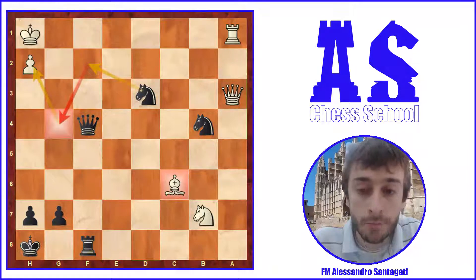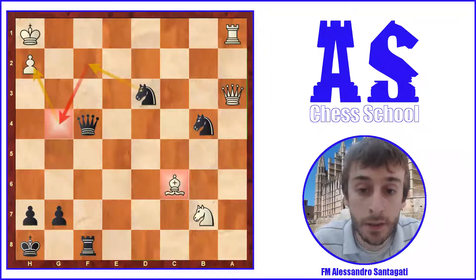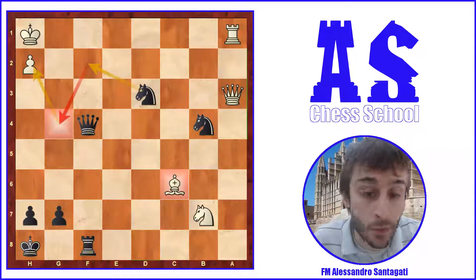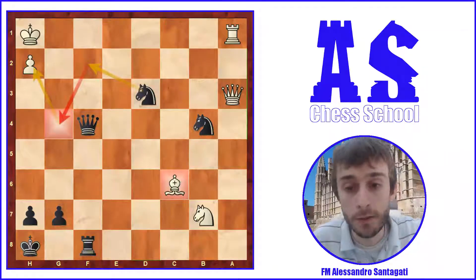Zuniga correctly decided to resign in this position. It was a very nice game focused on weaknesses — finding weaknesses, creating new weaknesses, and always paying attention to the position. Black's a-pawn was very strong, but it was very interesting that black decided to trade that strong a-pawn for a very strong king attack. This shows why in chess it's very important to have a flexible mind: sometimes you have a strong asset to exploit, but sometimes you can switch to something even stronger. I hope you enjoyed the video — if you have questions feel free to comment below. Thank you, see you soon, bye!